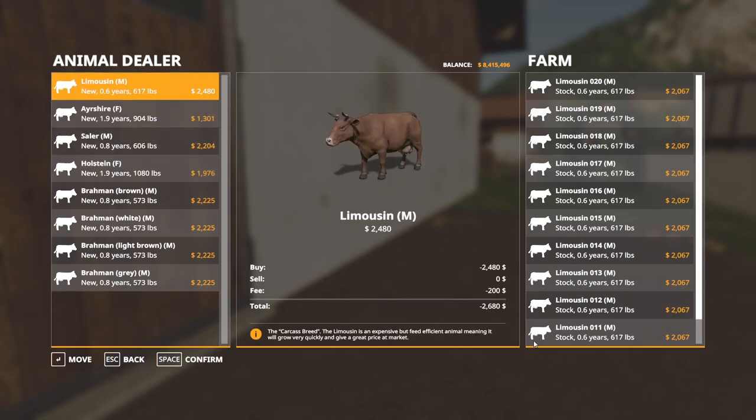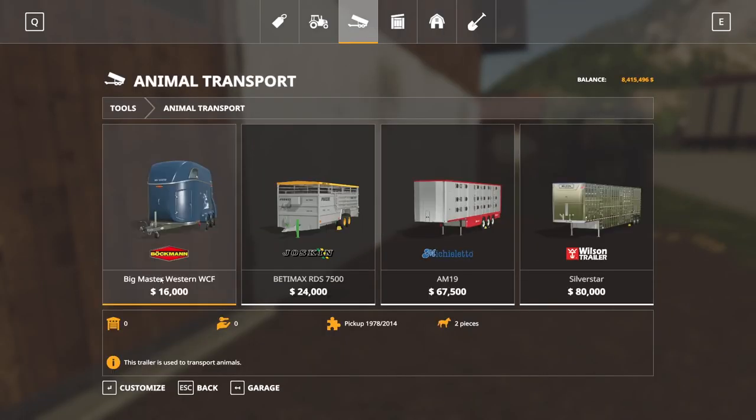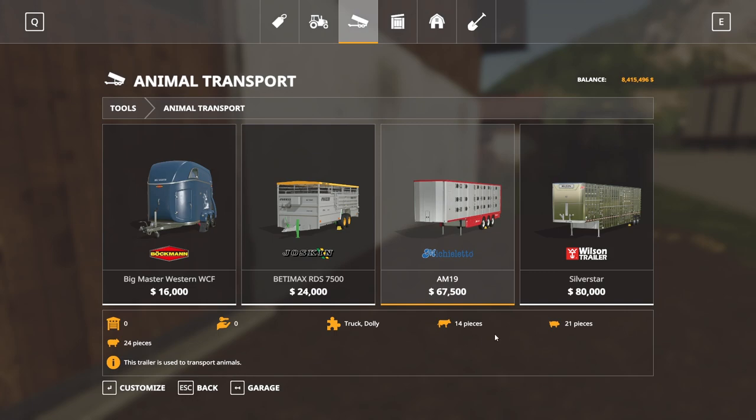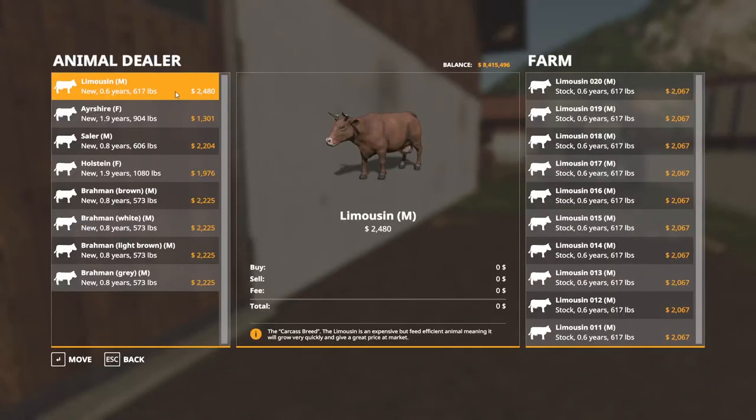When you move cows into your pen without a livestock trailer, it'll charge you $200 to transport them plus the cost of the animal. But if you want to save money, you can buy a trailer. Now let's talk about the different cow types. Limousines are bought as male cows at 0.6 years, 617 pounds. The price varies throughout the year depending on price per pound. They're fairly expensive, grow very fast, and are fairly feed efficient. They're beef cows — designed to be bought, fattened up, and sold for a profit.